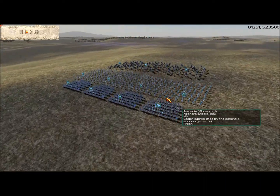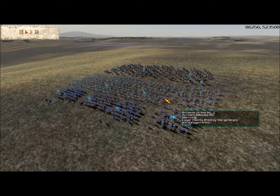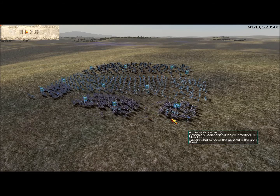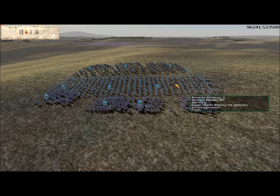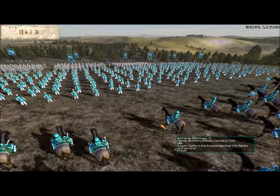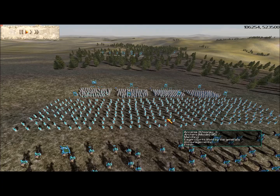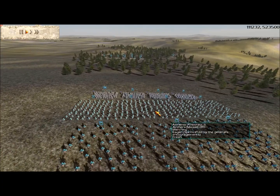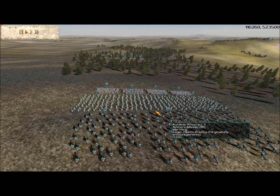I'm against today the Armenians, which is controlled by Korasu. He's got four units of Armenian Legionnaires, four units of archers, and three units of horse archers. So he has a cavalry and archer superiority, whilst I have a superiority of numbers, and that's about it.